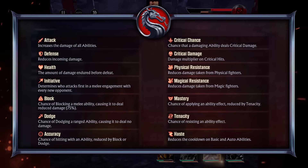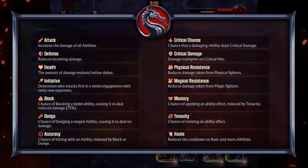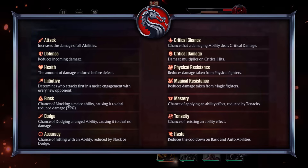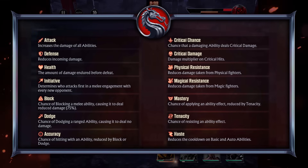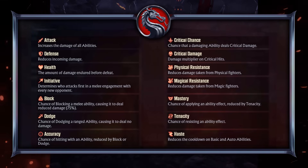Physical resistance and magical resistance both reduce damage dealt by enemies who deal the corresponding damage type. Mastery increases the likelihood of applying a status effect like burn or stun, and tenacity counters it by increasing the likelihood of resisting an incoming status effect. And finally, haste reduces the cooldown on both basic attacks and auto abilities.